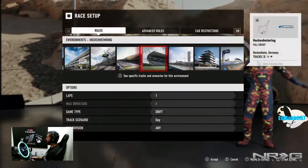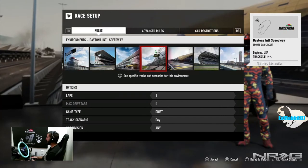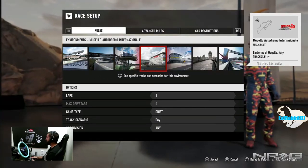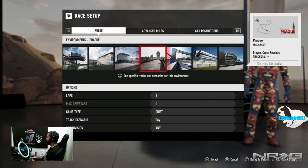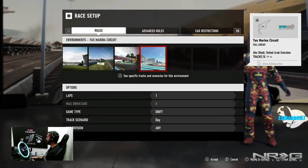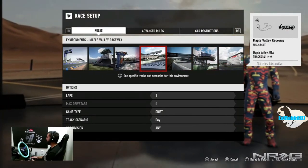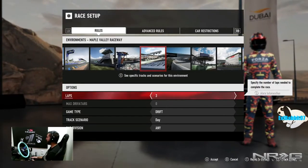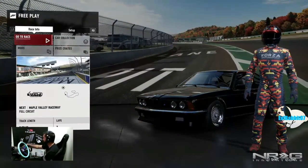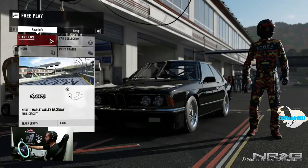Now let's head to a track and see how she slides. I'll probably have to modify the settings a little — I don't think I got it perfect on the first try. Looking at track options: Hockenheim, Brands Hatch, Dubai, Lime Rock, Maple Valley, Mugello, Rio... We're going to go to Maple Valley to drift it. See you guys once we load in — our M635, fully built.